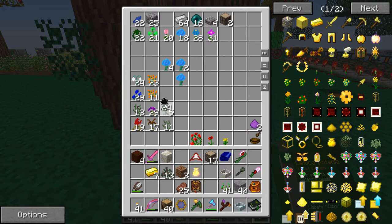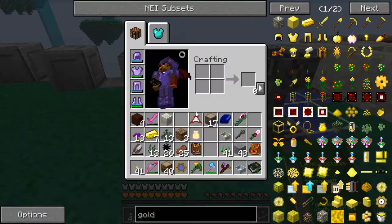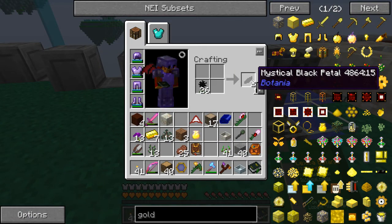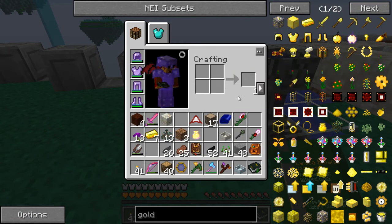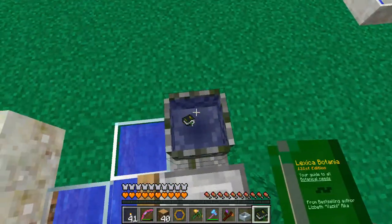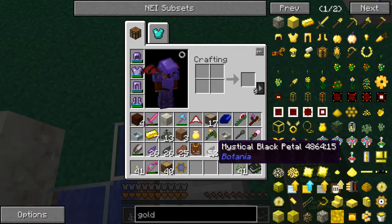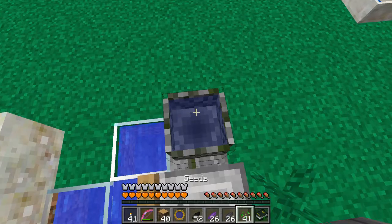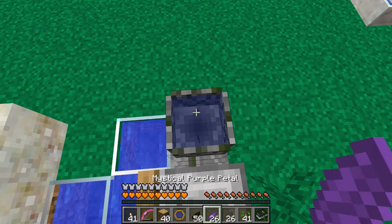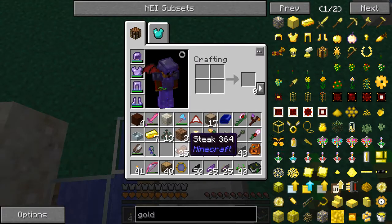So let's grab 26 of the black petals — 26 of these, 13 of these, and 13 of these. We'll see if I got that correct. So we're going to get 52 of those, 26 of those, and hopefully I got the right colors this time. Let's see if that works for making nightshade. We need the seeds, two blacks, the purple, and the gray — two blacks, one purple, one gray, and some seeds. Bam! We've got our nightshade.